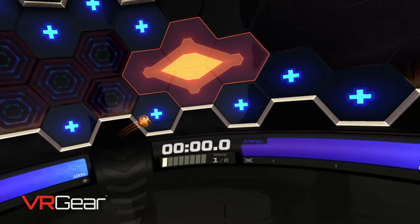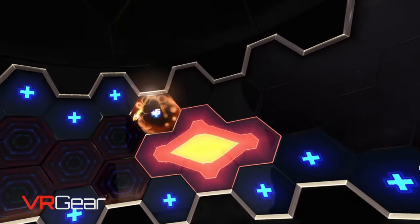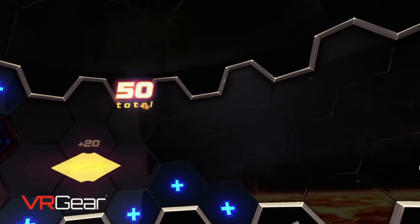Once download is complete and installation finishes, you'll be able to jump into the game and start playing right away by swinging your racquet at a floating, glowing, fast-moving racquetball from the future as you go through the tutorial. During the tutorial, you'll learn all the different moves that you're able to do with the racquetball and how you can succeed while playing Racket NX.